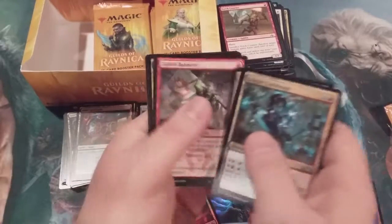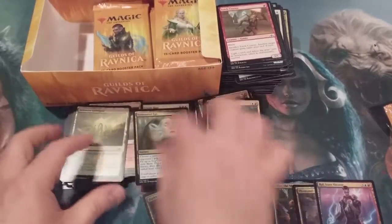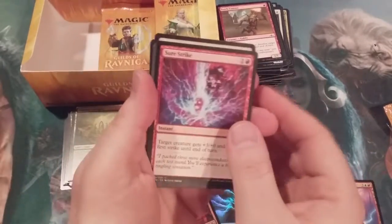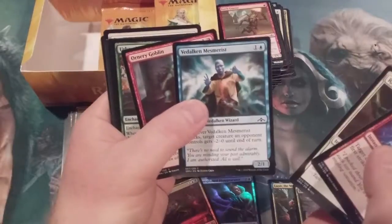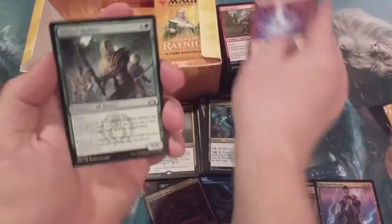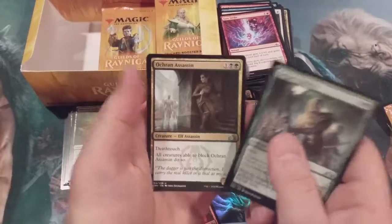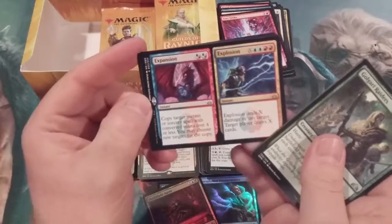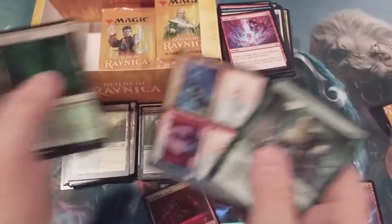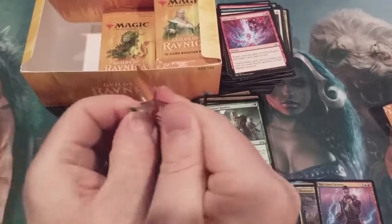We got a Demotion, Goblin Banneret, and an Unmoored Ego. Also a Sure Strike. Some Golgari Raiders, a Crush Contraband, an Orcish Assassin, and an Expansion and Explosion — actually quite a valuable split card, a phrase not uttered very often throughout the history of Magic the Gathering.